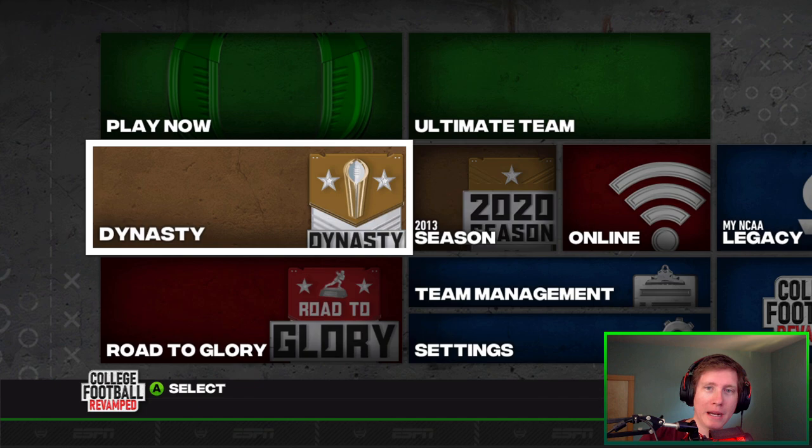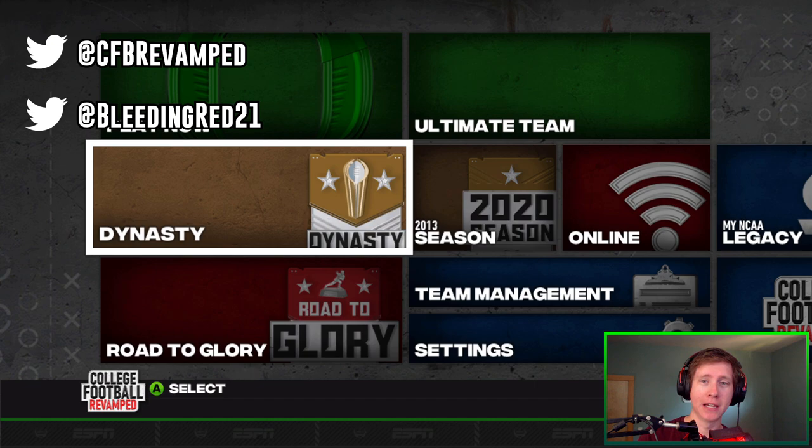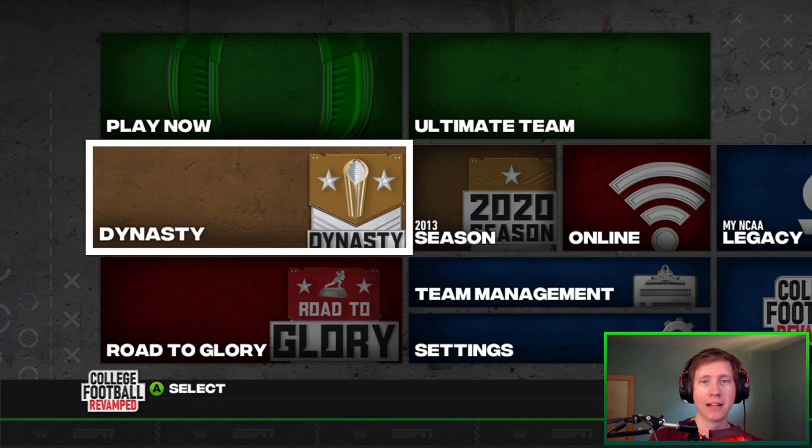Today I've got an awesome new tool to show you guys, created by Bleeding Red and Arrowhead of the College Football Revamped team. This is going to completely change the way that dynasties play out and there's more on it to come. This is currently a work in progress, so if you do have any issues with it, please head to the College Football Revamped Discord. There's going to be a ton of links down in the description, so make sure you go check them out. Go to the appropriate channel if you find a bug and report it — maybe give a big thanks to these guys because what they've done is pretty incredible.